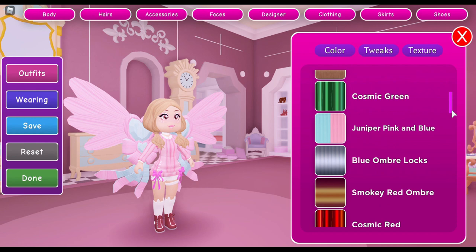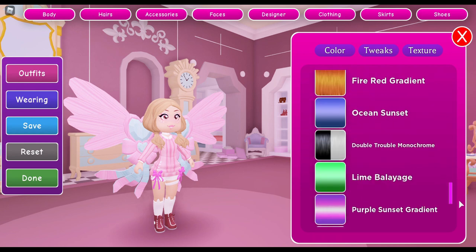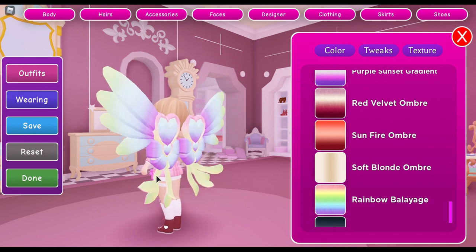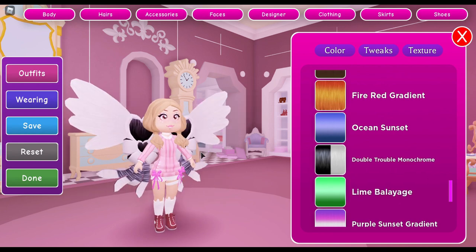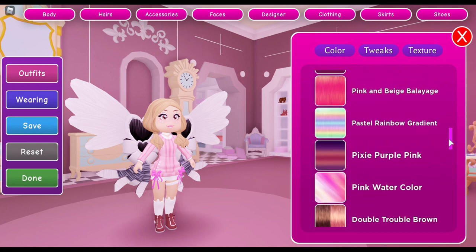One texture I want to try is the rainbow texture because a lot of the parts of the wings color differently. I really want to see how the rainbow color looks. Oh, right here — rainbow! Oh my gosh, that's so cute, it's a bunch of pastel colors! I think that's my favorite color for the wings so far. If you want to be a dark fairy, the double treble hair texture is probably the best texture for the wings.